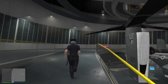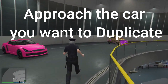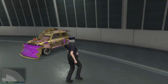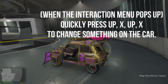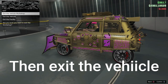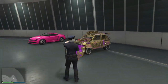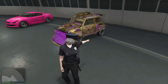Go over to the car you want to duplicate, approach it, and press triangle to enter the vehicle. Spam right on the d-pad to open the interaction menu, then quickly change something on the vehicle. You have to do it quick — what matters is changing something on the car before your friend gets kicked out of the vehicle, which is only a couple of seconds.